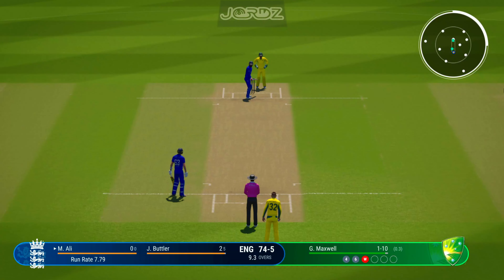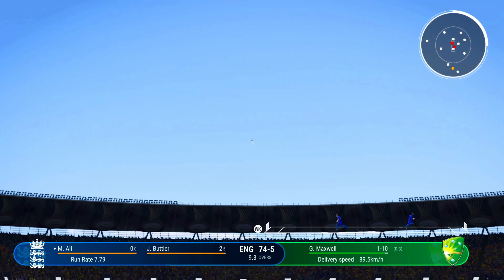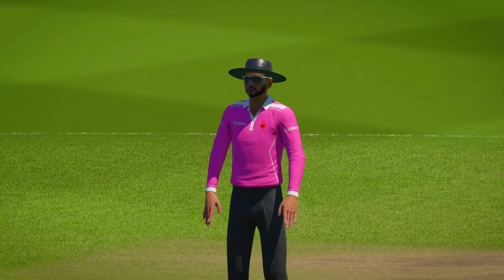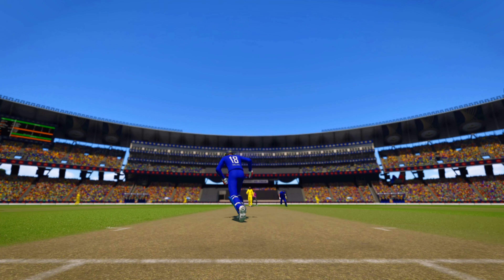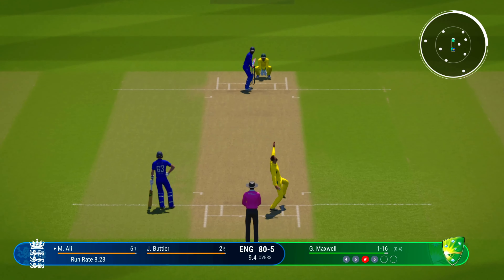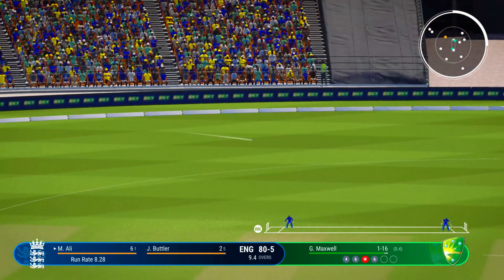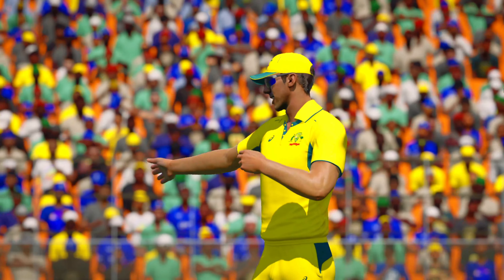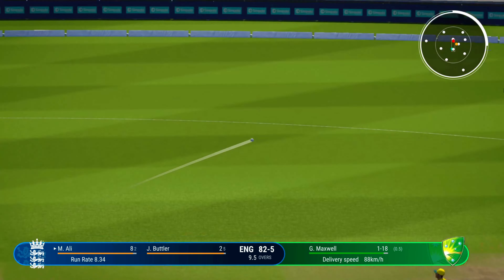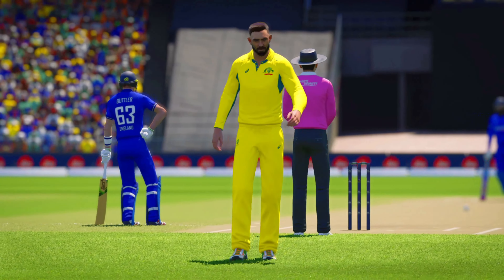Coming to the wicket, they'll be looking to play within the V early and expand as they get settled. Too good — that is huge! Gets that on the up — a fabulous drive for six. Maxwell shouldn't be too worried about that last ball; they've got them playing their shots, just need to tighten their areas now. Nice shot — pierces the infield. Pick that up nicely and they'll get a couple of runs. Whipped away nicely through the leg side, elegant as ever, picking up good runs. That's huge — absolutely smoked off the back foot, a brilliantly aggressive shot. Gets onto the front foot and it's flown over the boundary.